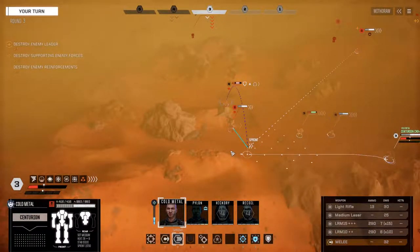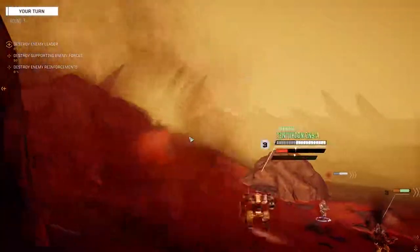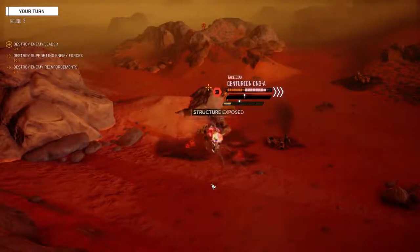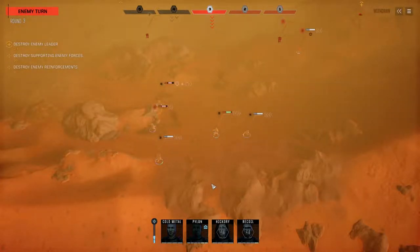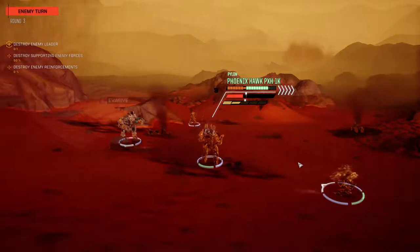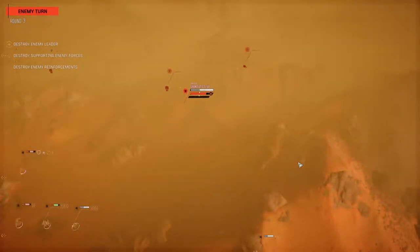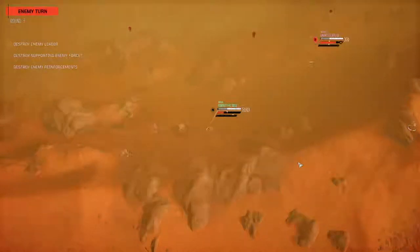Can't get behind the Centurion unfortunately. Moving in and dumping everything into the side. Good chances to hit - we're one hex away from getting behind him, but we'll take what we can get. He's a melee mech, I want him gone. We're going to use the swirlies next. The Gauntlet we'll have to leave for now. Almost worse than being melee'd. We still have our evasion up. It's a backshot but he's overheating, so not really worried.